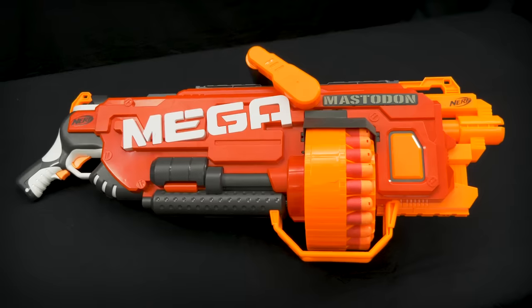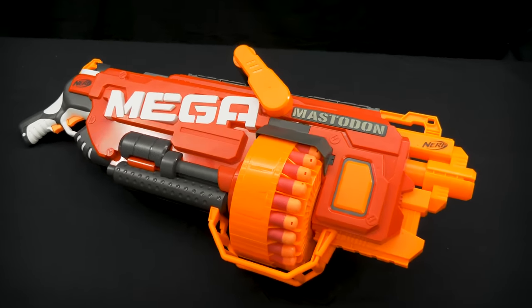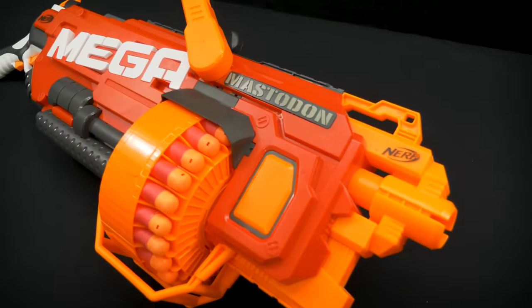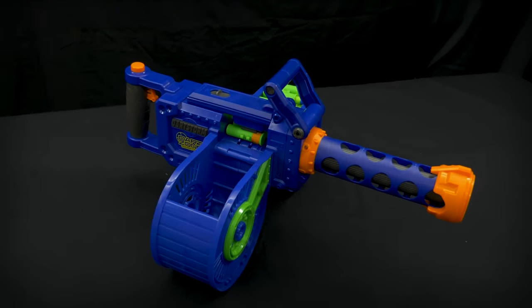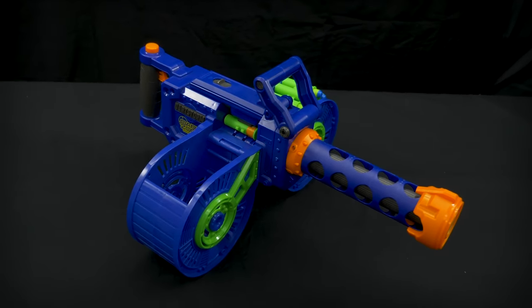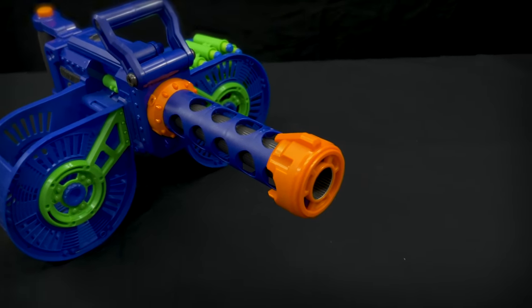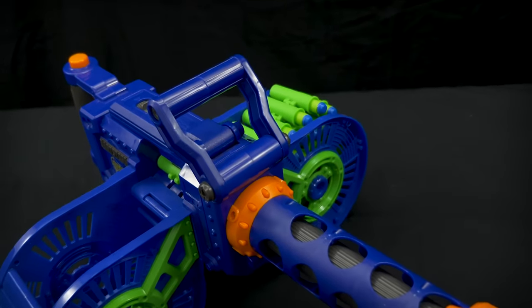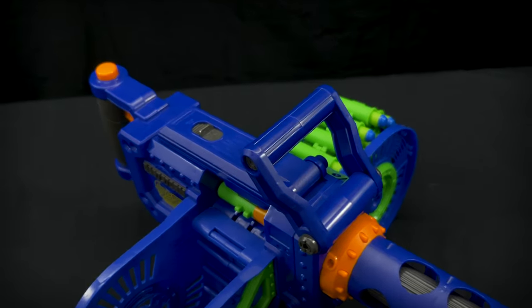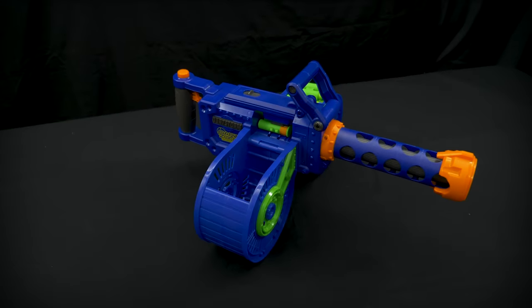Now, the Nerf Mega Mastodon. The Mastodon uses Mega darts, has a capacity of 24 rounds, runs on 6D alkaline batteries, and has a total weight of about 3.4 kilograms. And lastly, the Dart Zone Dart Storm. The Dart Storm uses Dart Zone darts — though it is compatible with Nerf Elite darts and other aftermarket Elite-style darts. It has a capacity of 40 darts, but like Nerf mags, you can change out and extend chains for a flexible capacity. It runs on 6 AA alkaline batteries and weighs a very light 1.4 kilograms.